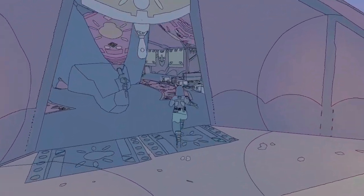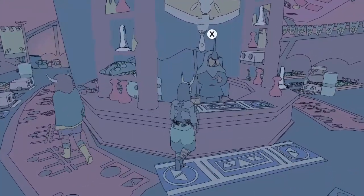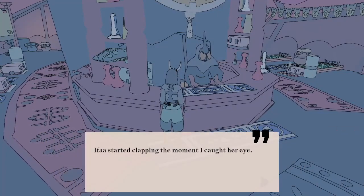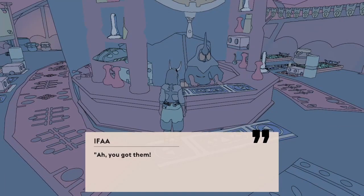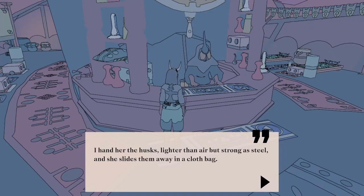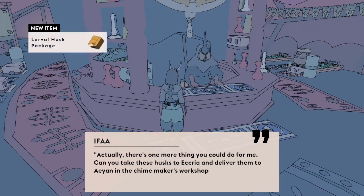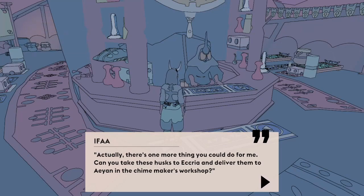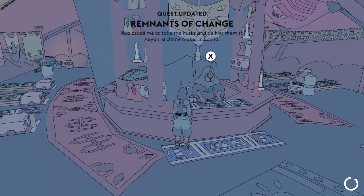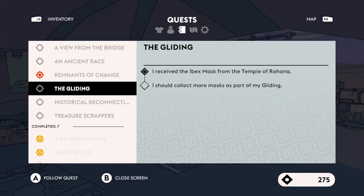If memory serves, it was the person behind the counter here who wanted the beetle husks. 'Greetings, glider. What can I do for you?' I have the larval husks you asked for, plus one extra. Ifar started clapping the moment I caught her eye. 'Ah, you got them — hope old mother beetle didn't give you too much trouble.' I hand her the husks, lighter than air but strong as steel, and she slides them away in a cloth bag. 'These will really come in handy. Thank you. Actually, there's one more thing you could do for me — can you take these husks to Ecria and deliver them to Ien in the chime makers workshop?' Every time I think I've got rid of the quests, another one shows up.